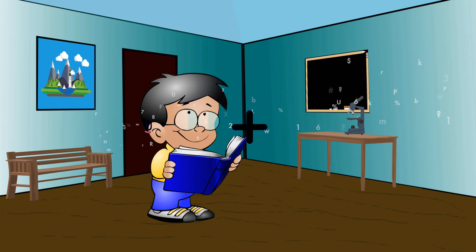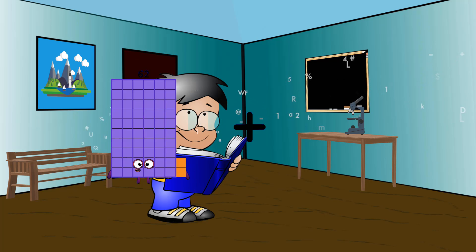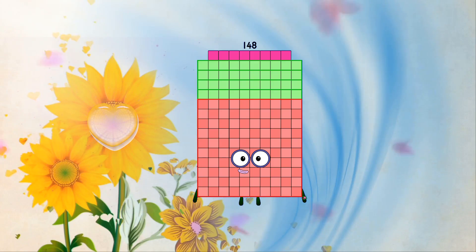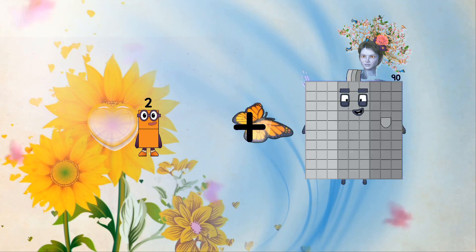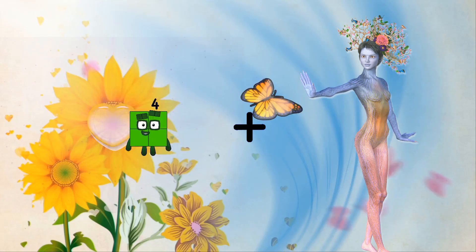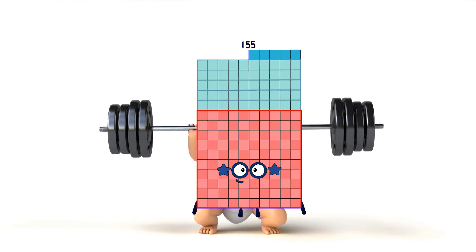Zero plus eighty equals eighty. Seventy-eight plus seventy equals one hundred forty-eight. Two plus seventy-two equals seventy-four. Seventy-one plus eighty-four equals one hundred fifty-five.